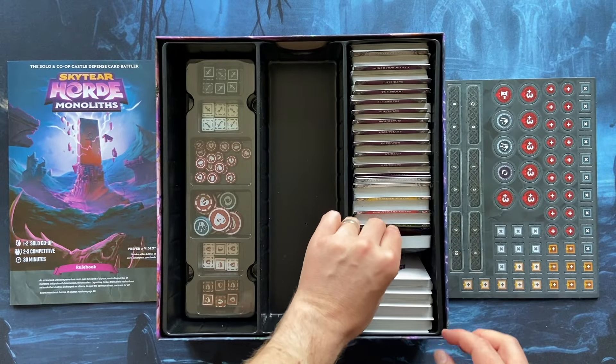I know that if you haven't played this game, the cards won't tell you a lot, but you'll get an idea of how much content is in this box and how many cards are here. Here are the Undead enemies. Predator — they are like dinosaurs. Really nice. There are also some rules changes in the Monoliths expansion, and they suggest playing with the new rules regardless of whether you use factions and Horde from the base game or the expansion.